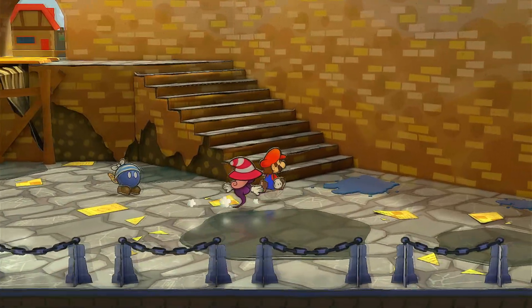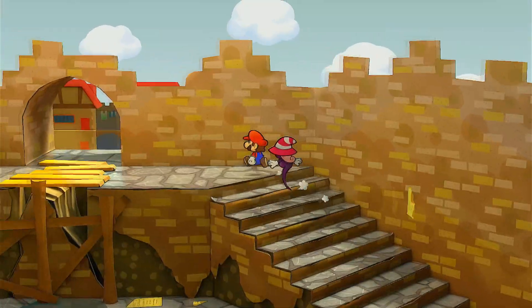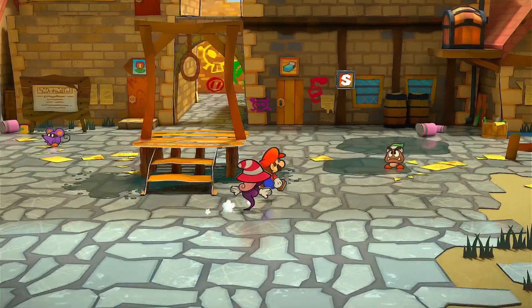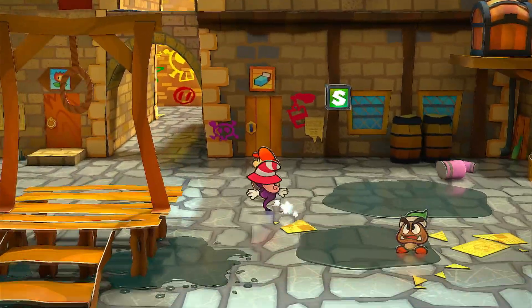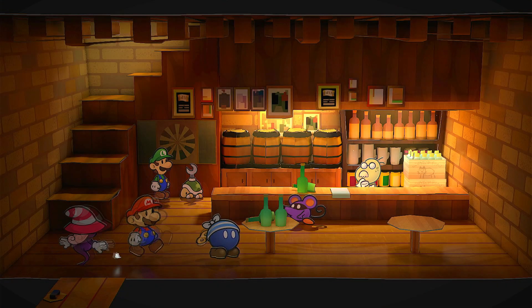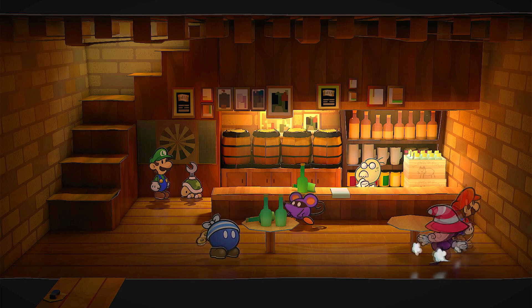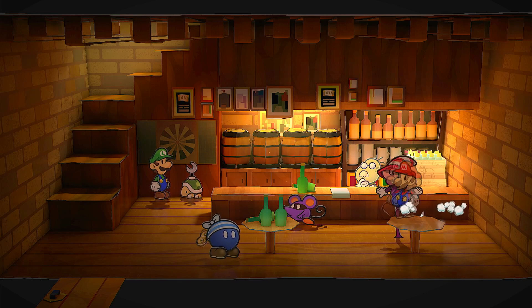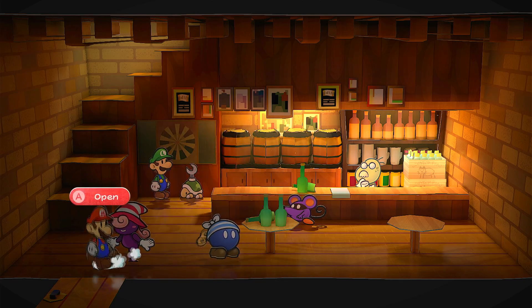Alright, when that ship is finally in port and you need to go to one of the islands — I think this is Chapter 5 — if you're wondering where the captain is, he's going to be in the inn right here. You'll see him from the beginning of the game, but only in Chapter 5 will you be able to actually talk to him. Right here he will go back to the ship, and you can go ahead and take it to where you need to go next.